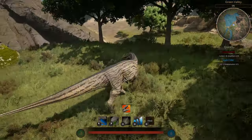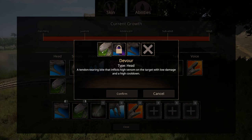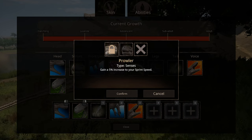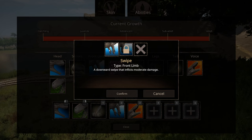I will definitely showcase the rest of them. So head — bite, a mid damage bite with low cooldown. De-stabilize, a high power bite with a long cooldown. Devour, a tendon tearing bite that inflicts high damage on a target with low damage and a high cooldown. Senses: gain a 5% increase of your damage output. Or prowler: gain a 5% increase of your sprint speed. Rend: a low damage swipe that inflicts bleed. Swipe: a downward swipe that inflicts moderate damage.